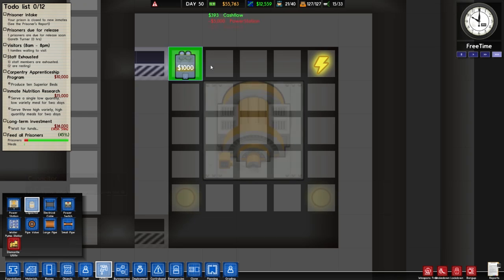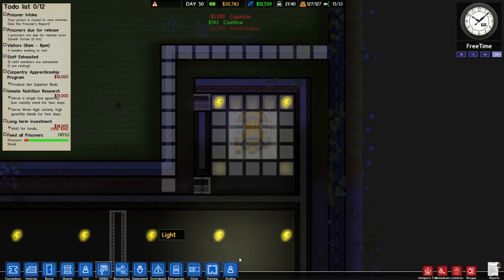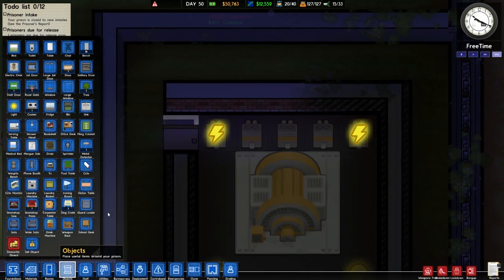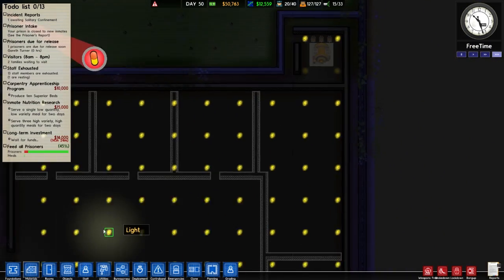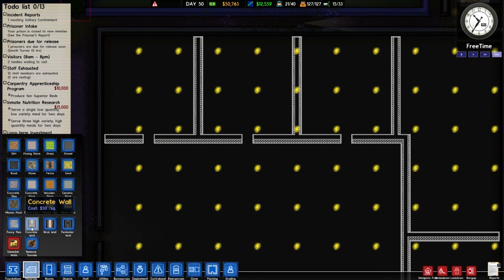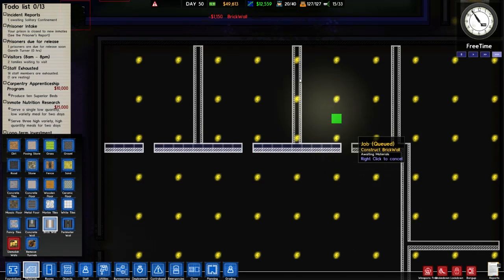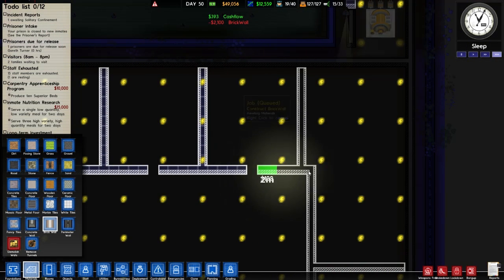We'll go to utilities and put a power station in there with capacitors at the back - I don't think we'll need any more than that. Let's remove the planning of the walls since we don't really need it. I've already ordered the wall to be put back in. Let's get on with the area now - we'll put brick walls inside. I'd like to use concrete but I think it would clash with the outside wall.